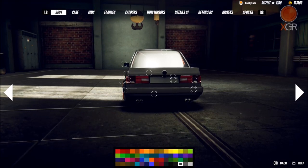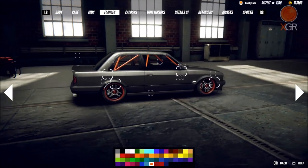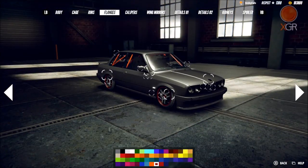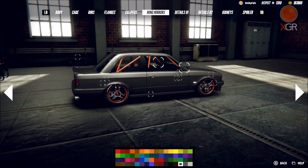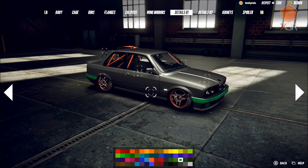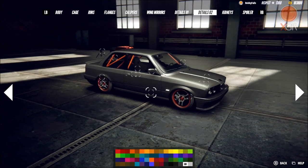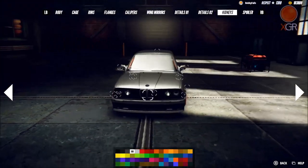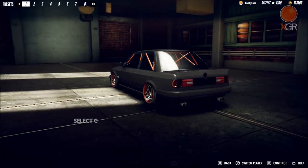Paints - you can paint the body, the cage, the rims, the flanges which are the outside of the wheels, and even your calipers. Wing mirrors can be painted a different colour. You've got your details which are basically your side skirts and bumper strips. There are details for the side skirts and the front splitter too. You can even paint the kidneys on the BMWs which is a pretty nice little feature, and you can paint your spoiler if you want to.